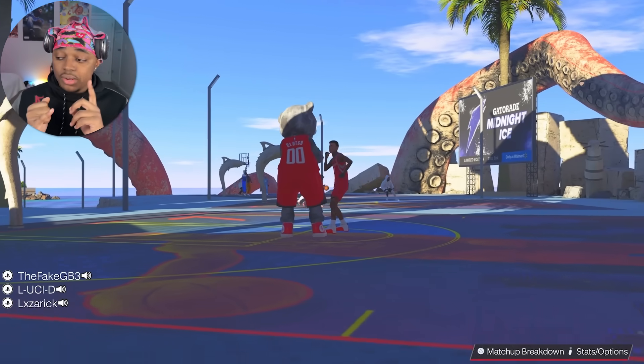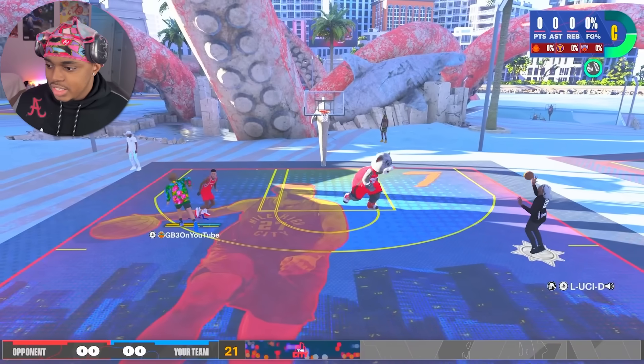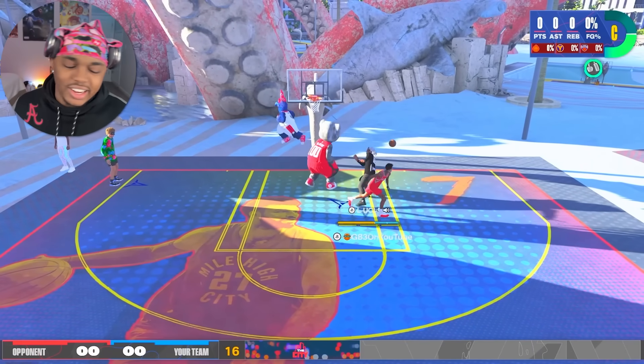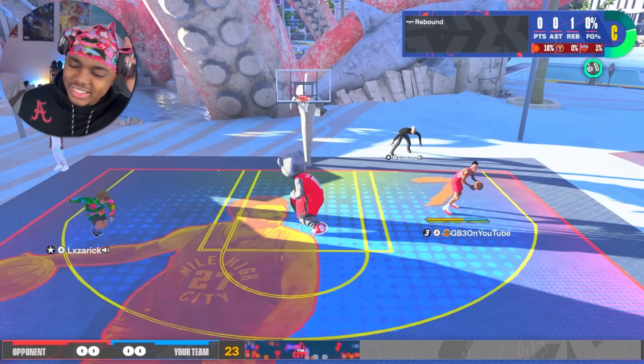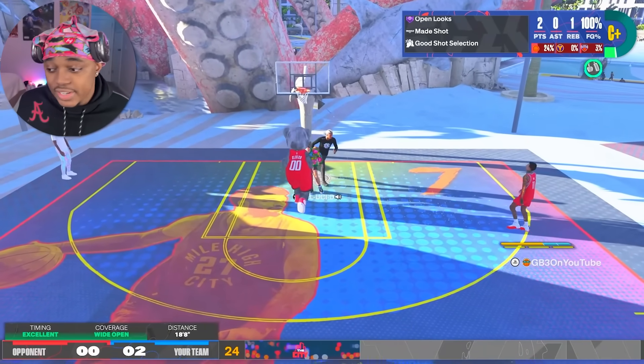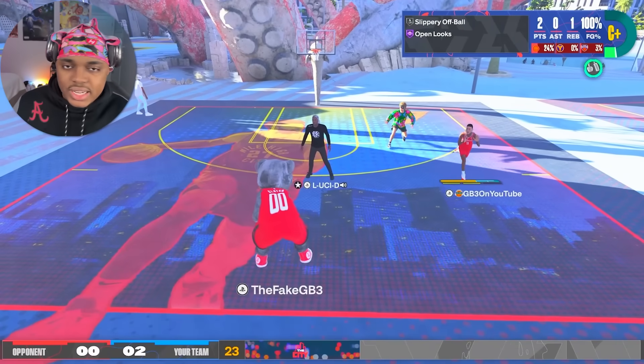I'm gonna show our first game ever running this lineup on the twos. This is my first time playing twos on this build, and my boy Said is on my alt account which has a seven footer. Off rip we're playing some pretty decent players - they're in game chat talking. I shoot a midi and actually make it. I do have a 78 midi so it's more than high enough to green shots.